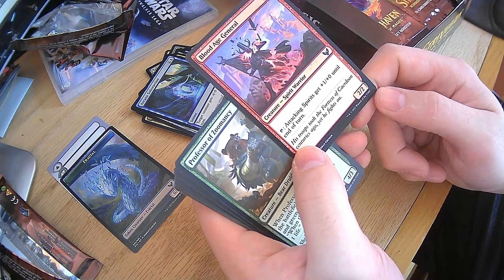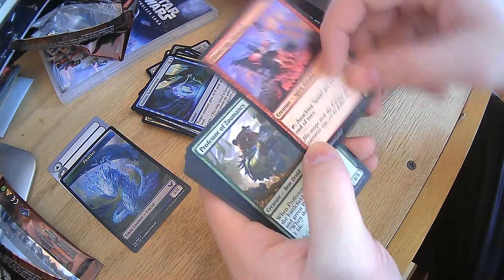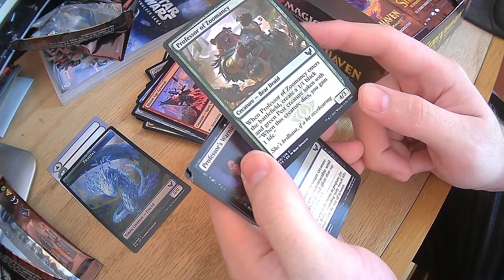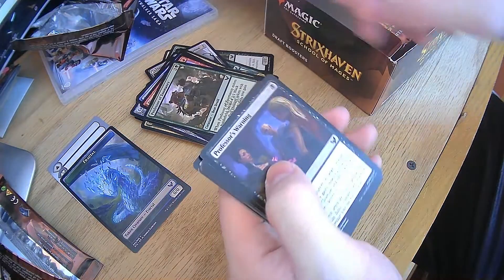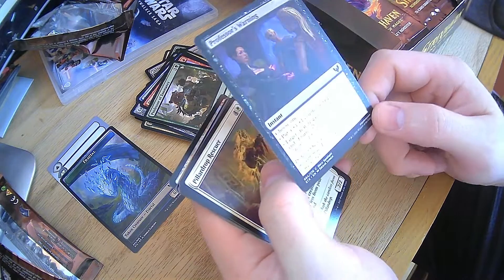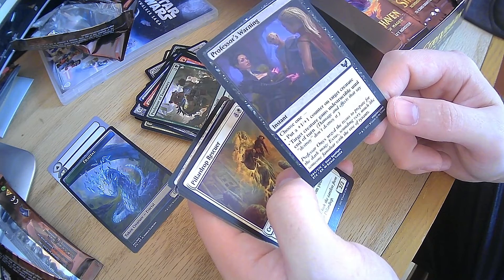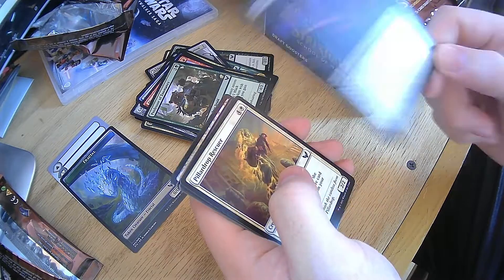Blood Age General — attacking spirits get plus 1, plus 0 until end of turn. That's useful. Professor of Zumancy — create a black and green pest, and whenever it dies, you gain a life. Not bad. Professor's Warning — choose one, it's one black cost. Either target creature gets indestructible, or target creature gets a plus 1, plus 1 counter. For one mana, that's incredible.